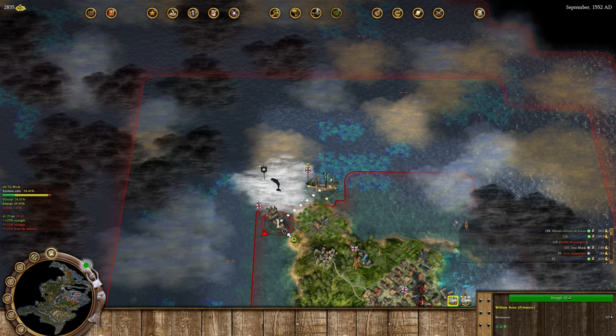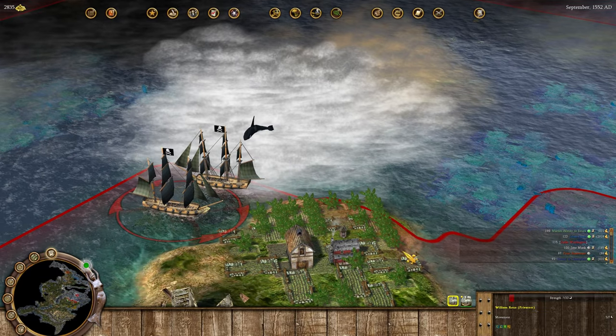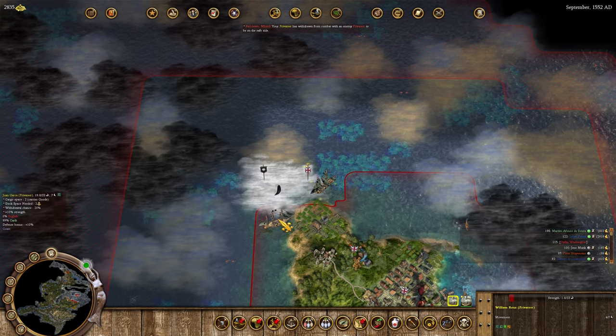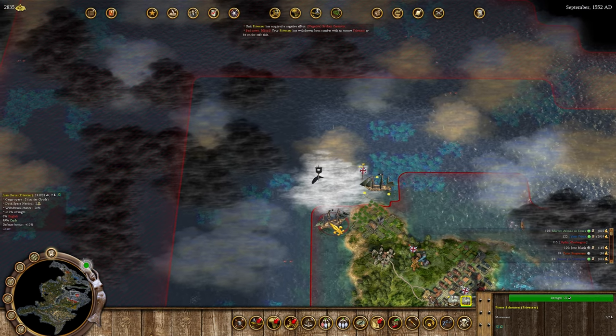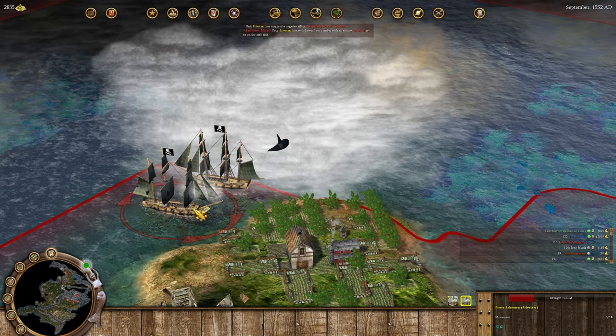Let's have the best privateer, led by the able captain, attack first. We have a 94% chance of survival, 5.6% chance of defeat. Oh my god, we nearly lost, holy shit! But he's at 19.8 strength, which means we have pretty good odds of killing him right now - fantastic odds actually. Let's take him down, come on baby.